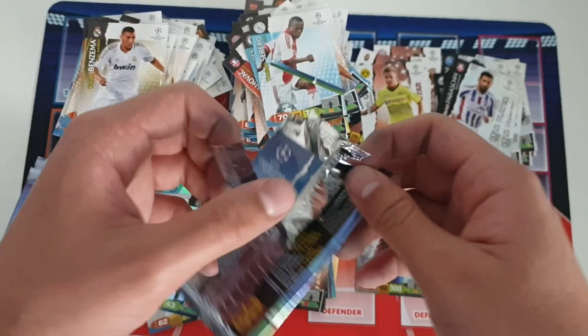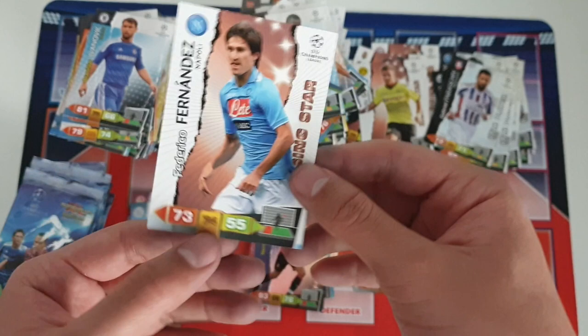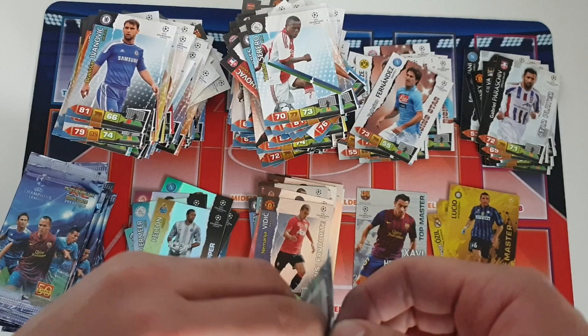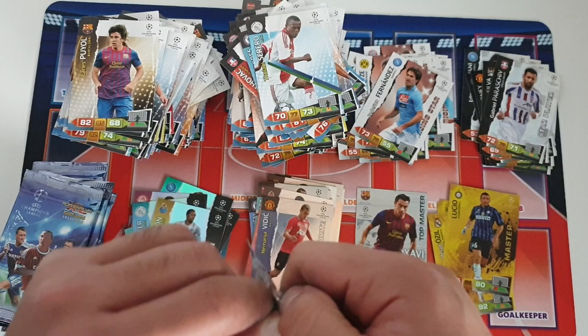Next up: Nesta — fantastic defender. We do get an insert card — Federico Fernandez for Napoli, rising star. Another player I don't quite remember. Must have been decent considering he was at Napoli, who were a very good club at that point with a lot of good players. Alexis Sanchez at Barcelona, Drogba, Ramos and Valero — some really good cards in there.